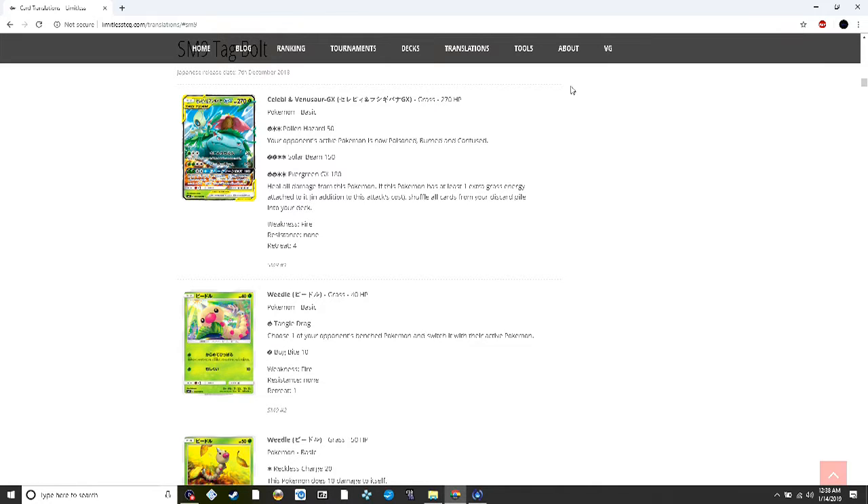It does 50 damage for a grass and two colorless, poisoning, burning, and confusing the opponent's active Pokémon — pretty good. Then there's a flat 150 for two grass and two colorless, and then 180 for the same cost where you shuffle all the cards from your discard pile into your deck if it has at least one extra grass energy attached. Shuffling your discard into your deck is crazy — as seen by Lysandre's Trump Card having to be banned.